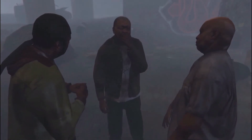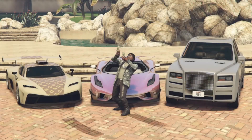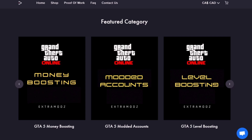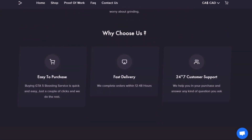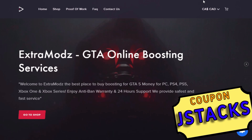Are you tired of being broke in GTA Online, having to do heists all day but still having less than 10 mil? If you want to avoid all of that, you need Extra Mods, where you can get money boosting, level boosting, and even modded accounts for all consoles and PC as well. It's not only easy to purchase, but they have 24/7 customer support and great reviews too. Check out Extra Mods in the description. Here's coupon code JSTAX for 5% off.